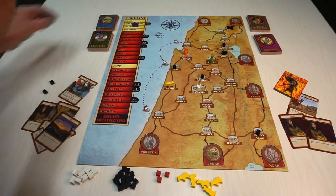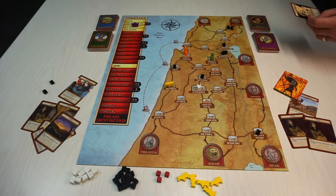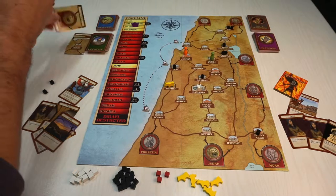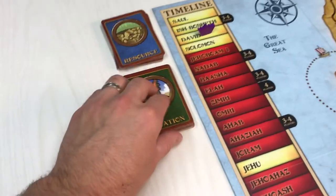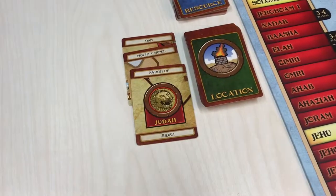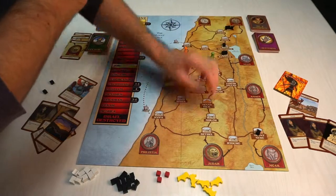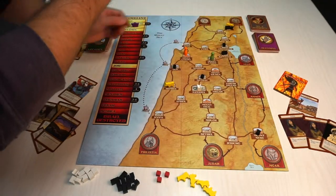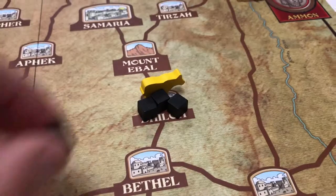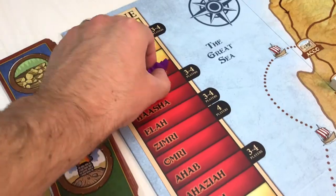On the second turn, do all 4 phases. Starting with the king's godliness phase, draw either a blessing or a sin and punishment card. Then do the sin increase phase: flip over locations plus 1 of the number of players and put a sin cube on each one. If a Nation of card is flipped, put cubes on each city connected to the invading nation. If a location gets a third or more sin cubes, place a golden calf idol on that location. If a sin cube would be placed on a location that already has a golden calf idol, sin spreads there as well as to all neighboring cities.